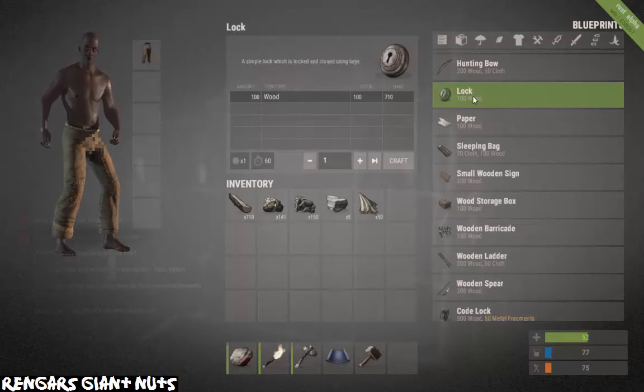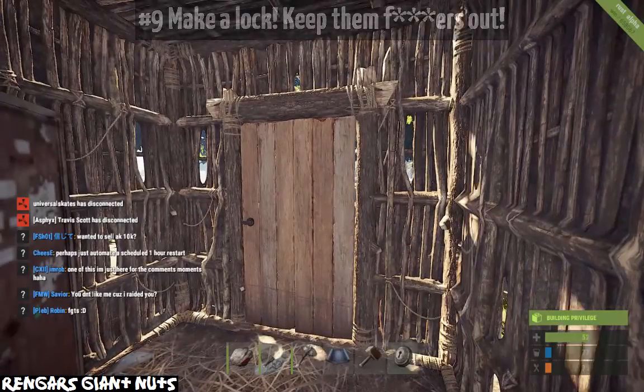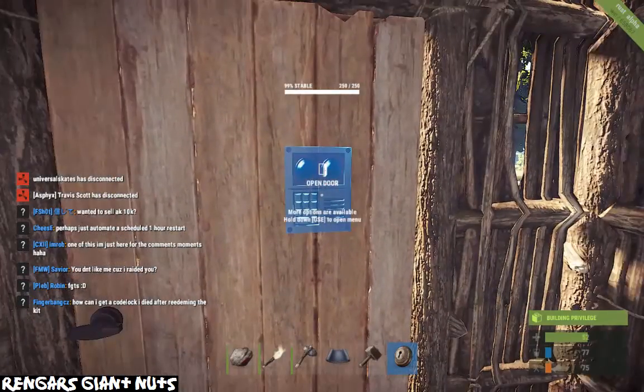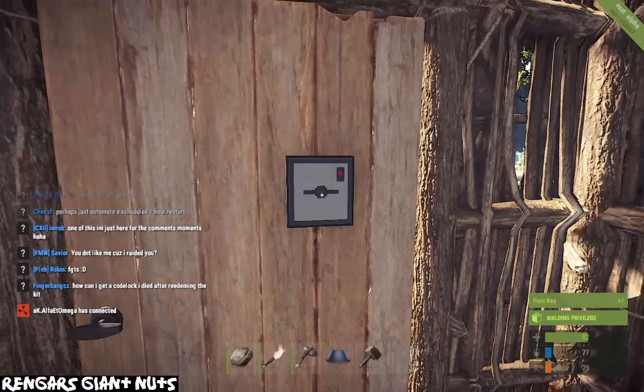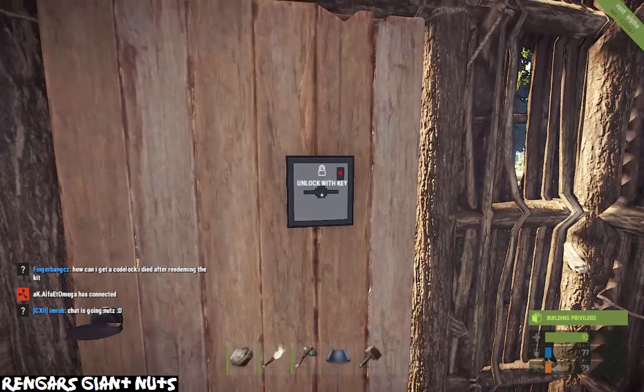Number nine, you want to make yourself a lock. This is important so you can keep people out because they are literally going to come to your house, try and get in, and try and mess you up — that's how the game works. So make your lock, put it on your door, and lock it.